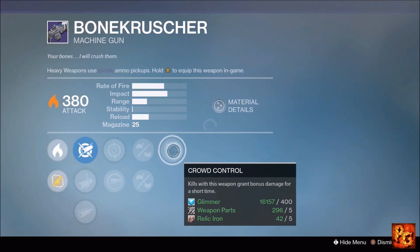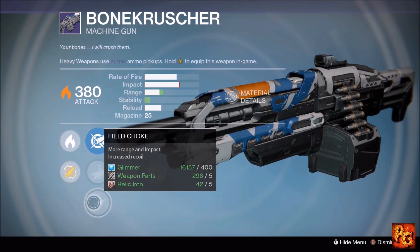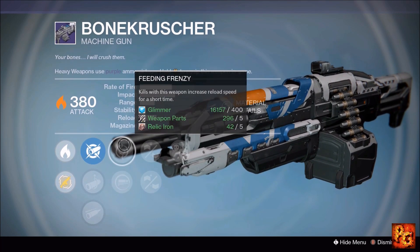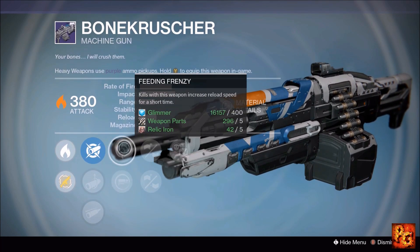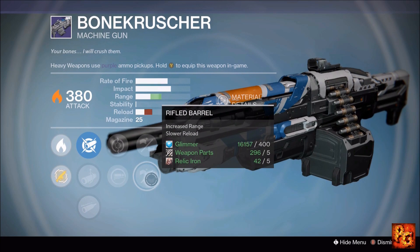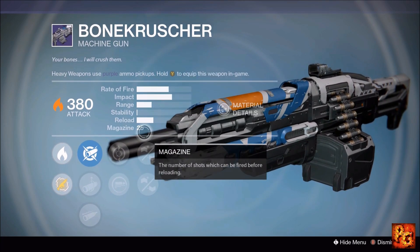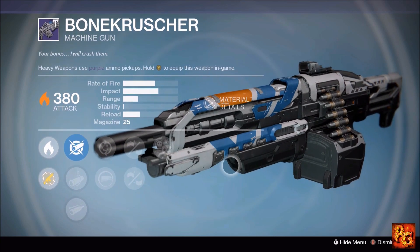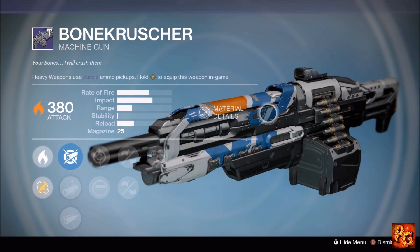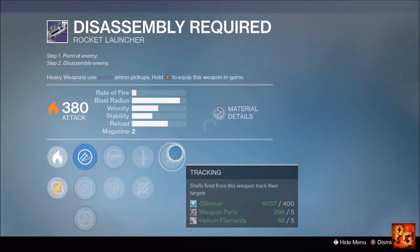Next up, the Bone Crusher machine gun with Crowd Control, Hand Laid Stock, Rifle Barrel, Feeding Frenzy, Spray and Play, and ballistic options including Aggressive, Linear, and Field Choke. Stick with Aggressive Ballistics. Both Spray and Play and Feeding Frenzy are reload bonuses — either is fine. Definitely run Hand Laid Stock because look at how much stability you gain with it; range isn't a big deal here. Pop on Crowd Control — even with only a 25-round magazine this thing hits so hard you'll get kills with Crowd Control active in Crucible. That's exactly where I'd use this.